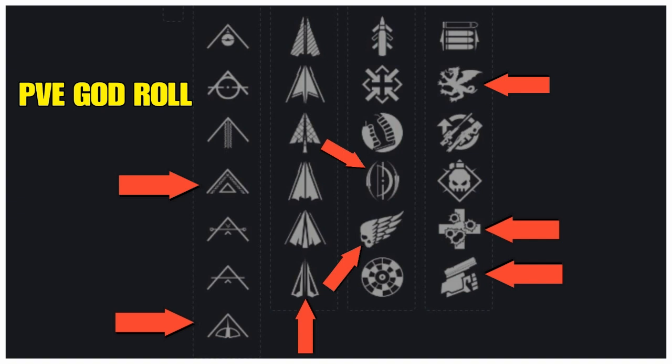Since this weapon is brand new I'll give you a potential god roll. There are some new traits here we haven't seen before, but I'll cover the best traits normally good for bows. Line one: Flexible Strings — minus 5 Accuracy, plus 10 Charge Time, plus 10 Handling, plus 10 Draw Time; and Polymer String — plus 5 Accuracy, plus 10 Draw Time, plus 10 Charge Time. Line two: Straight Fletching — plus 10 Accuracy.